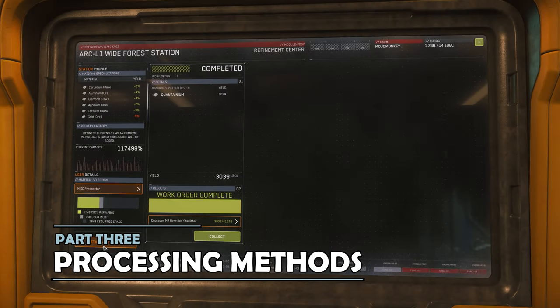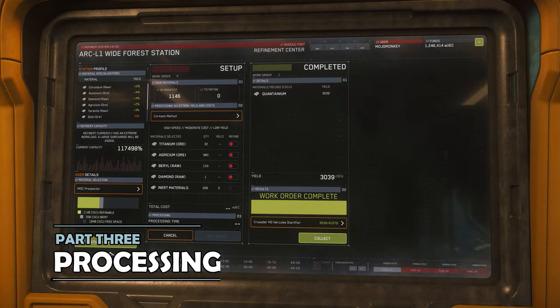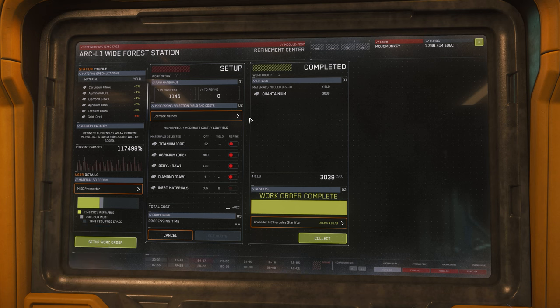After selecting your material location — usually your Prospector or Mole — and clicking to set up a work order, the next workflow lets you select which ores you would like to refine, and then to select a processing method.